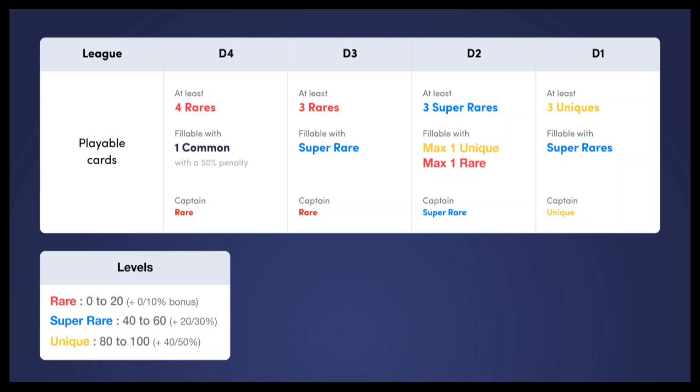Only a rare can be selected as captain in division four. In division three, you need at least three rares and the rest of the team can be filled with super rares — no common cards are allowed, and only a rare can be selected as captain. To enter division two, you will need at least three super rares and can use a maximum of one rare and one unique for the other slots. Only a super rare can be selected as captain and no common cards are allowed.